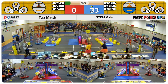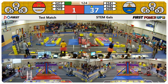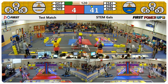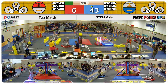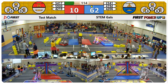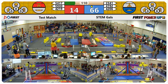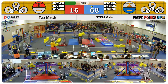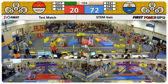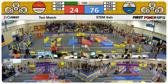5417 wasting no time getting to the scale. Also 2341 going for the scale, and 5930 — we're getting a lot of scale scores right now. Red Lion still does not have control of their switch, however. 4192 just barely hanging on, going for their scale again, and 2341 right behind them.